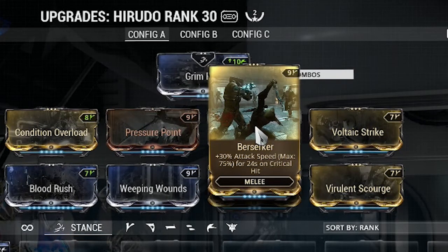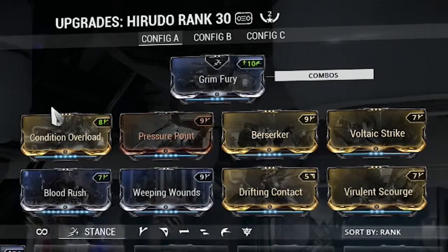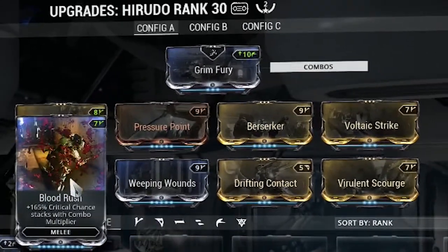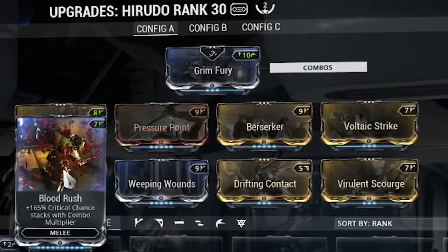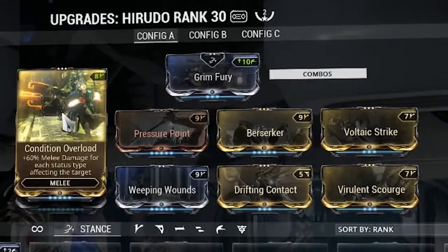Grimfury pretty much makes you like a boxer, so you're just constantly swiping really fast. To make that even faster, I'm running Berserker. Berserker crits like crazy. The base crit chance is actually really low on this weapon — it's only 15% — but you can pick that up by using Blood Rush, which works off the combo multiplier. The more you rack up your combo multiplier, the more crit chance you get, easily going up to 50% or even higher.